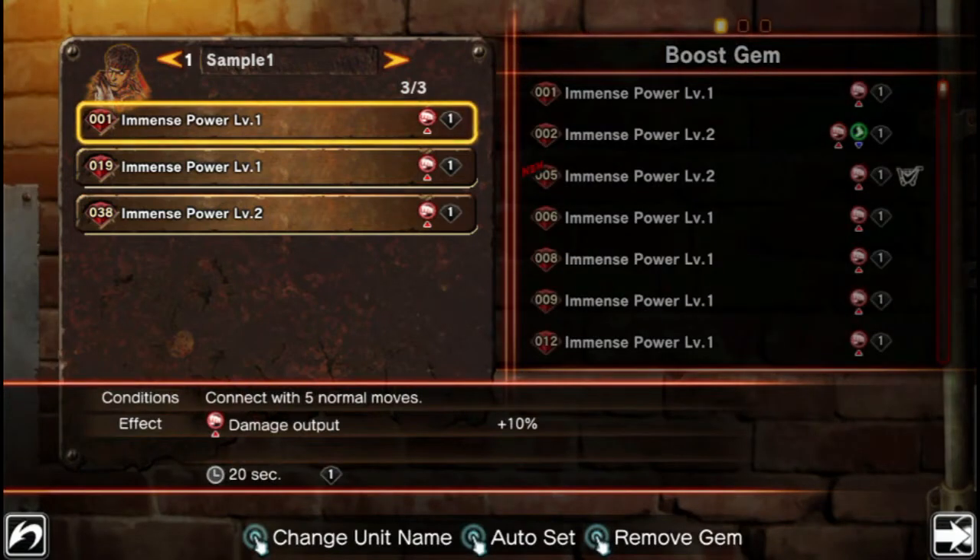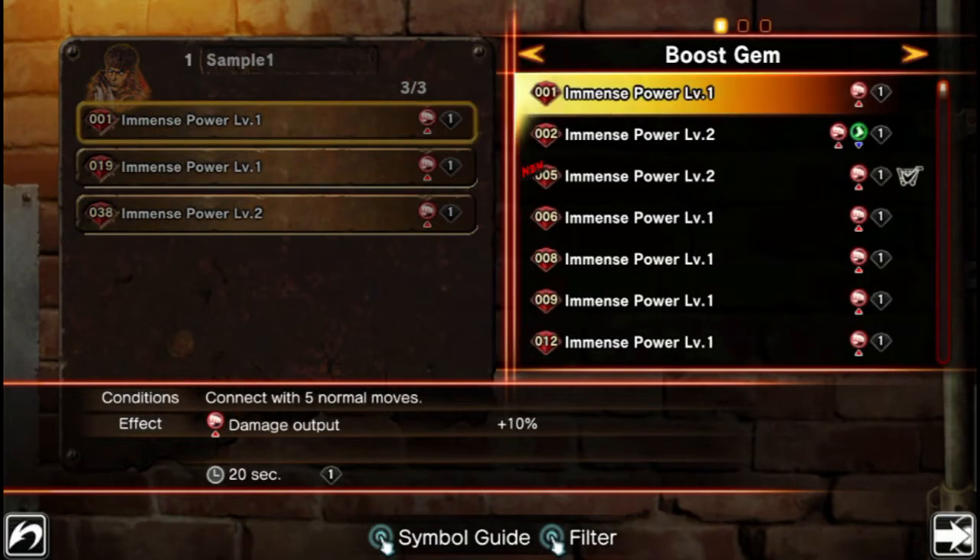The way the gem system works is you have three gem slots on any given character. You pick them before the battle starts and you can have up to five presets on any given character. So let's edit sample one. You can go in here and there are two major types of gems: boost gems and assist gems. Boost gems give you a stat boost depending on if you complete certain actions. For example, if I connect with five normal moves, this one will give me a 10% damage output increase for 20 seconds.